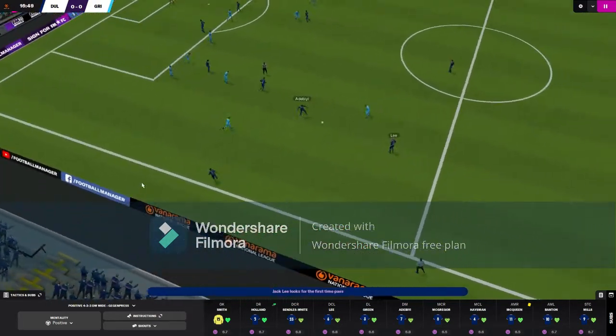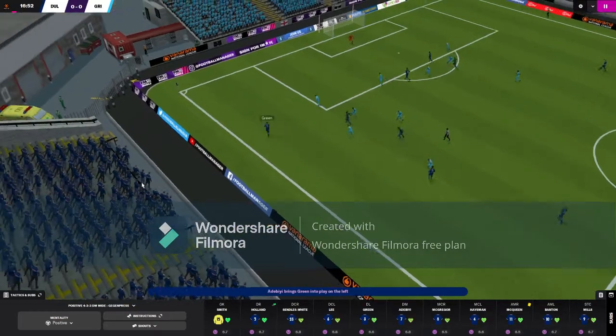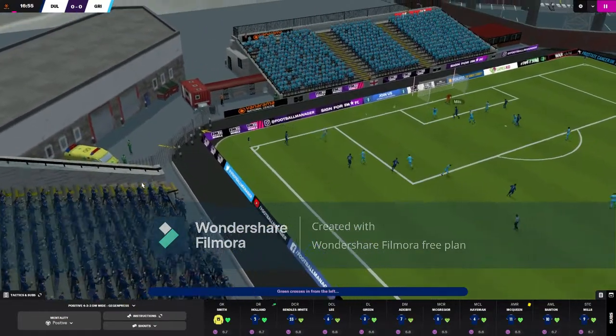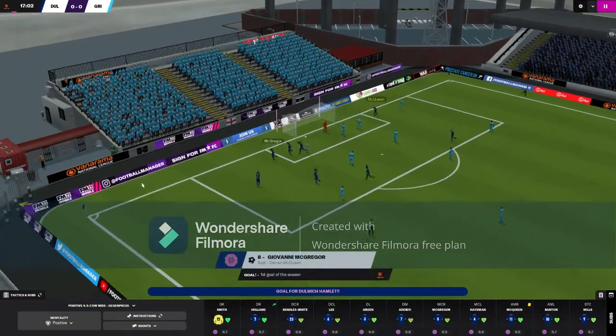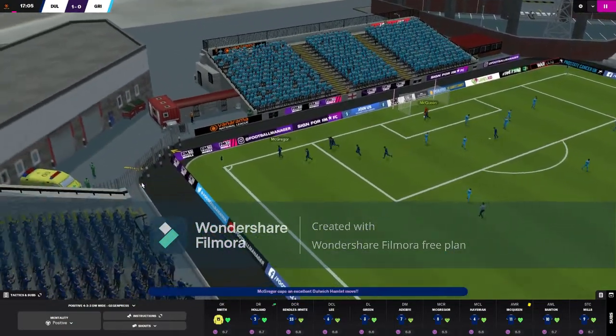We've got a corner — throw in here with Green, to Lee and to Adebayi. Green has got loads of space on the left hand side, he puts the ball in and finds Mills. Mills glances it over to McQueen and puts it in to McGregor, and McGregor gets our first goal in the National League. 1-0 to Dulwich.